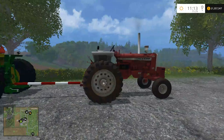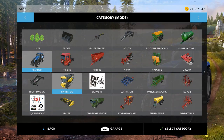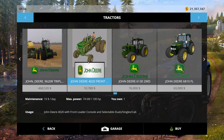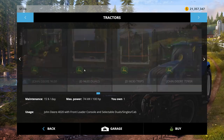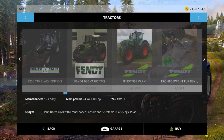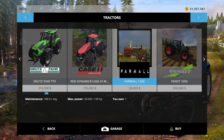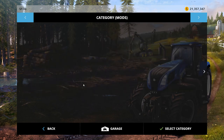Per the game, the Farmall does have a little bit more horsepower. The John Deere is rated at — and again, this is according to the game — 100 horsepower. And the Farmall 1206 is, according to the game, 130 horsepower.